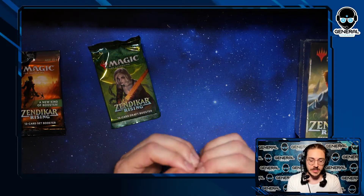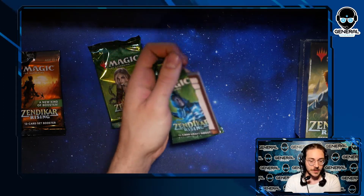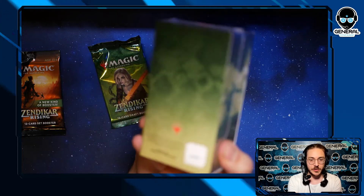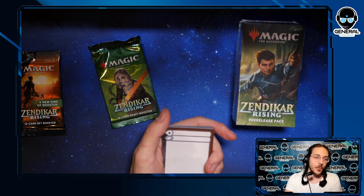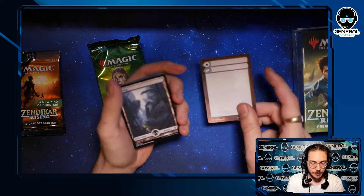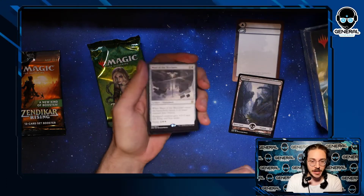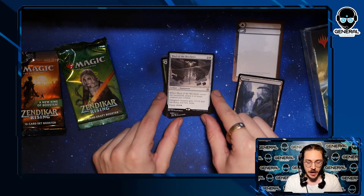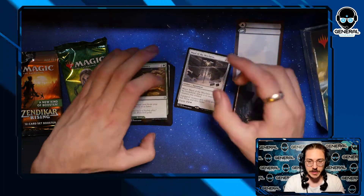When opening Zendikar packs, this is what we do — this is what to expect if you haven't played sealed before. Normally pre-release goes like this: these are the Japanese ones, you rip them down the side, open up your six boosters plus your guaranteed foil rare or mythic potentially, then you build your 40-card deck including basic lands. You then battle people for three rounds and win packs based on those rounds. They're Japanese so the rares are at the front.